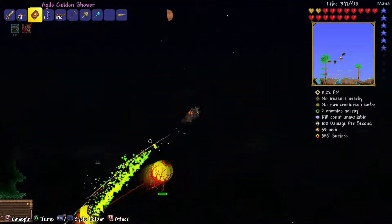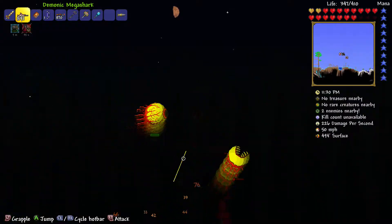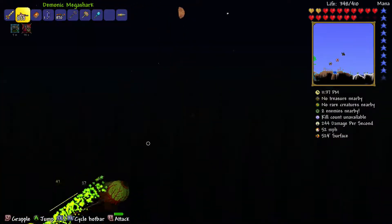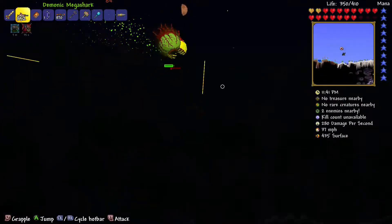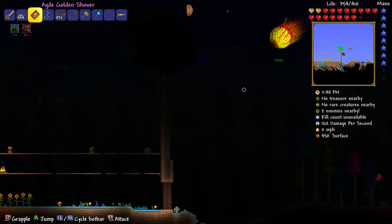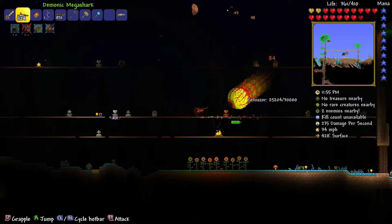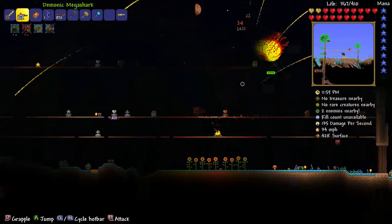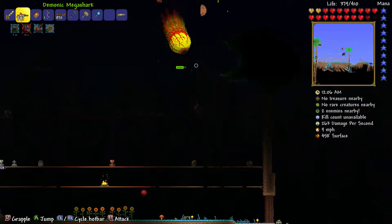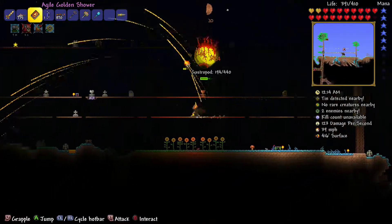Now I have to make sure that the shooty guy — Retinazer — does not get his cursed flame on me. I'm going to get back to my arena and then shoot him. So far the strategy is going good. When one of his eyes is gone, especially the weak one, it goes a bit easier, but hopefully I actually win because it would be really embarrassing if I lose.